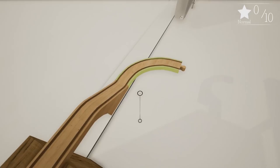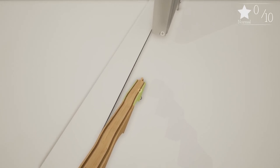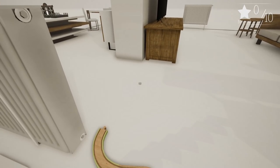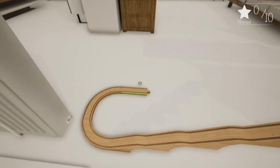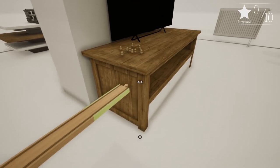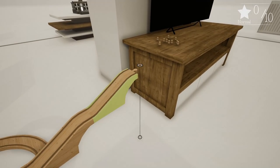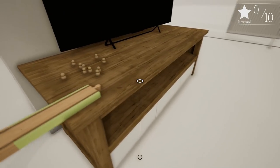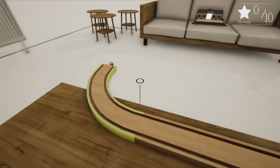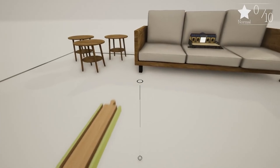We're going to start building a train track. The building in this game is really what makes it, in my opinion, because it is very easy to build and very quick. We'll go all the way down to the ground, bring it around, and start going up. To get rid of track you just right-click, and then you go back - it's as simple as that.